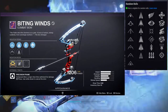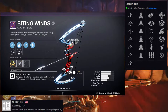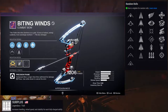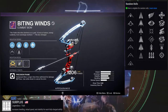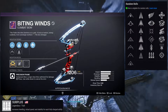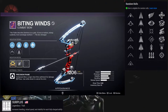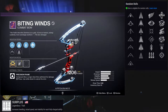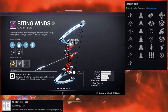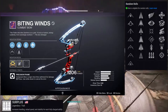Let's look at Surplus — it gives increased handling, reload speed, and stability for each charged ability. Essentially your melee, class ability, and grenade all contribute to your reload speed. If you have all your abilities up, your base reload becomes super fast. If we had something like Surplus without a cap, it probably would hit a point where it's kind of useless, but I'd love to see it scale so hard that your character's reload speed goes stupidly fast.